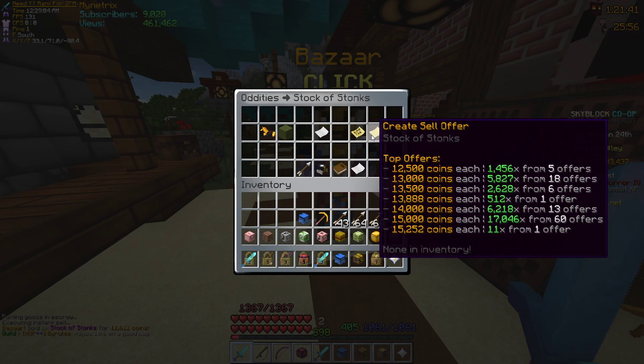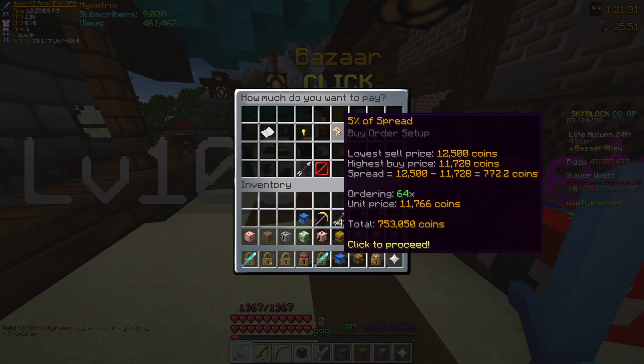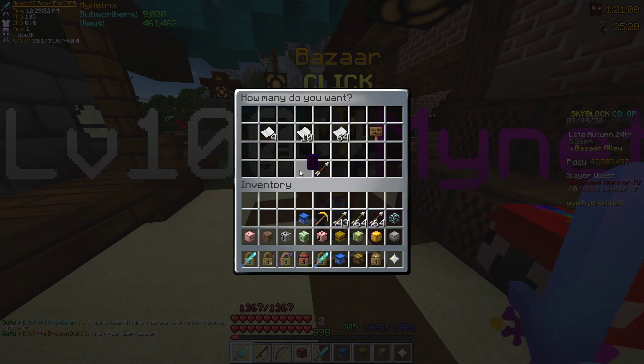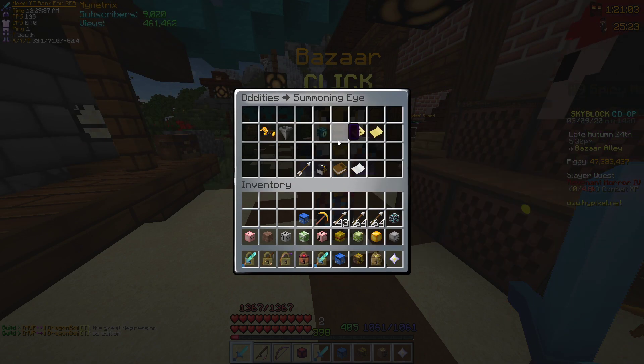You can also create buy orders and sell orders. So I create a buy order — I can go here and set custom, or say I want a stack of these I can do top order plus one. We see here the top order is 11,728 coins, and this guy wanted each — so that's how much they're paying for each one. They're paying 469 times, so that's how many they want, and they made two orders. So whoever has the highest bid gets filled first — so when people sell these, whoever is selling the stock of stonks, the same goes for everything else.